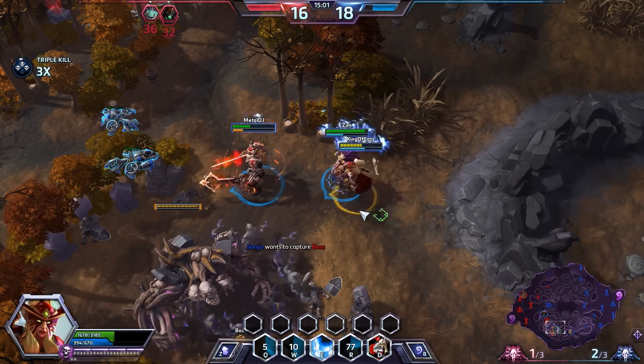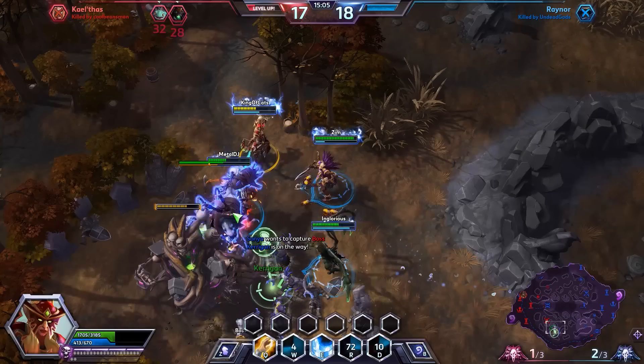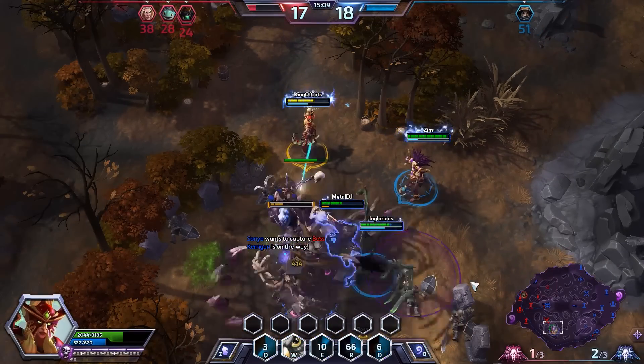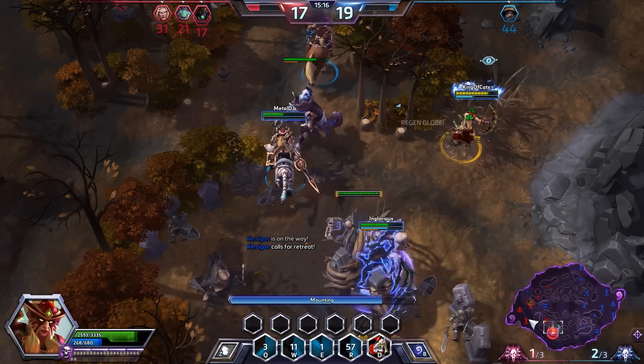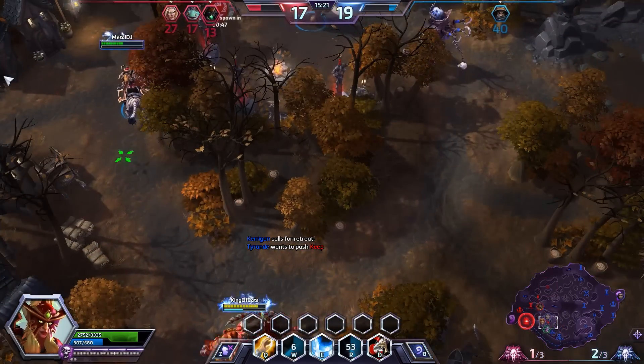We wait a couple seconds but Nazeebo doesn't care about waiting. I start attacking and throw a heal on Sonya, making sure I don't body-block her. We pick up the kill on the boss. Let's throw an owl to cut the battlefield in half and heal Sonya one more time — she's good. Now we should just push with this boss; that would be huge.